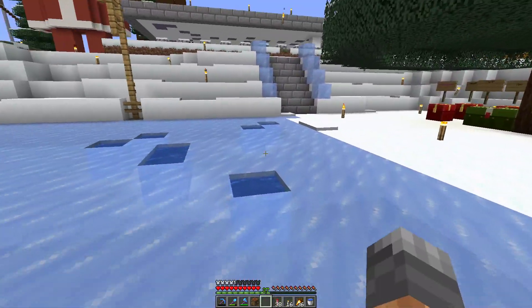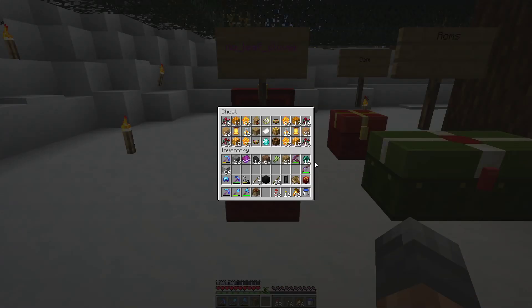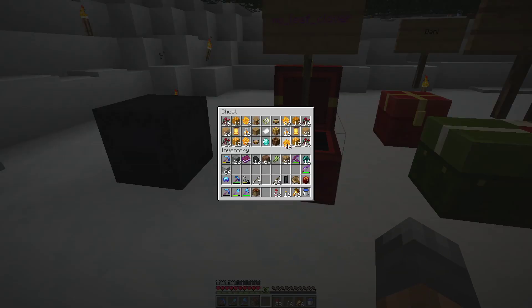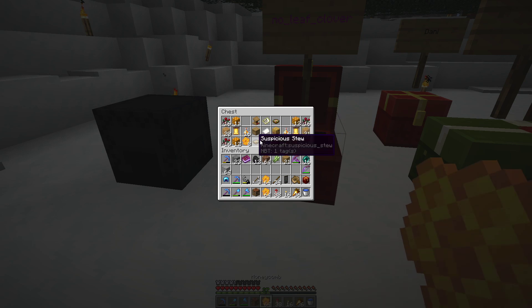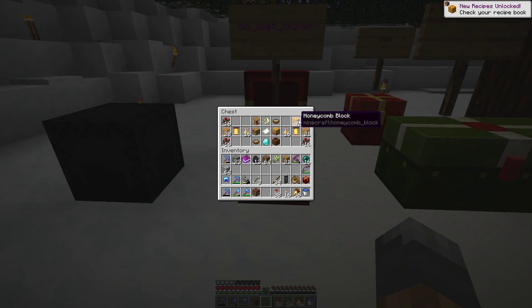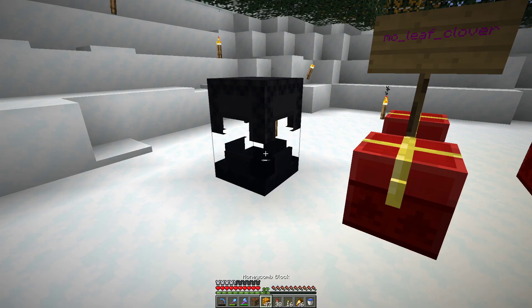That's not a very good pointer anyway. We also have to look at our present. I actually did check yesterday what it was because I was going to get some bees and give them to Kelio, but she did it first, which is fine. So I had to come up with something else. Let's see what we got - two stacks and eight honeycombs, a weird amount, and 47 honeycomb blocks.